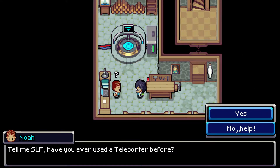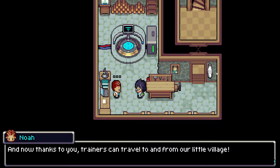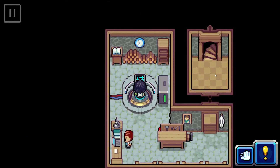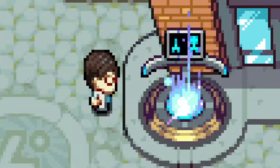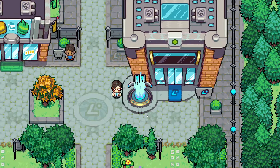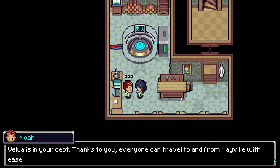Have you ever used a teleporter before? No. Most towns have a trainer hub with a teleporter so you can travel there quickly. Now that you can travel via teleporter, your gauntlet has synced with it — this happens automatically when you visit a town with a teleporter. Now, thanks to you, trainers can travel to and from our little village. Why don't you try it out? You should be able to travel between here and Lux Solis Campus. This is true — we did see one actually. Let's go. It's probably just a quick snap and I'm already gone. And then I'm here — easy. Velva is in your debt, but thanks to you everyone can travel to and from Hayville with ease.